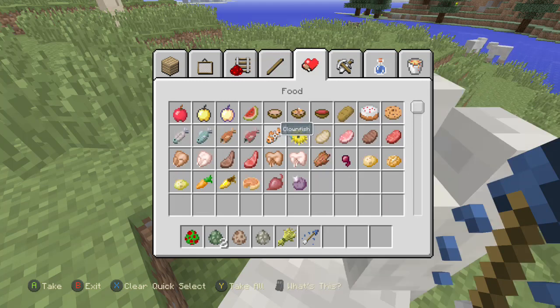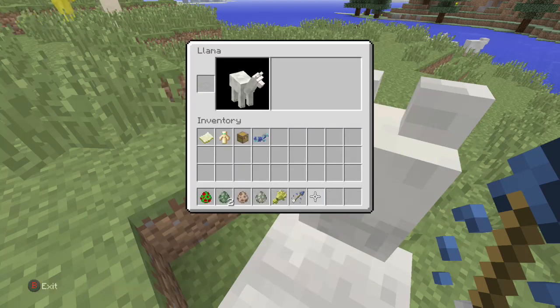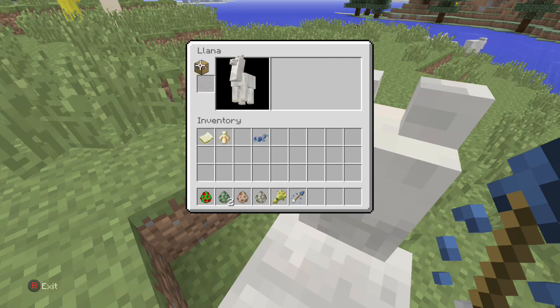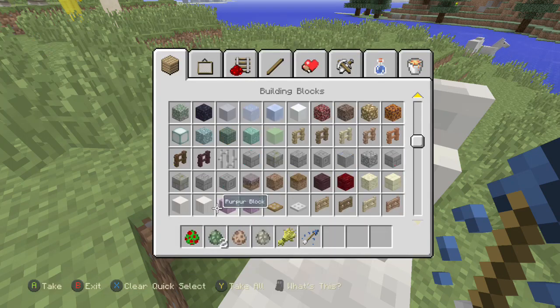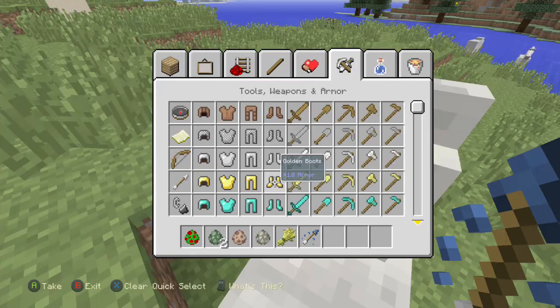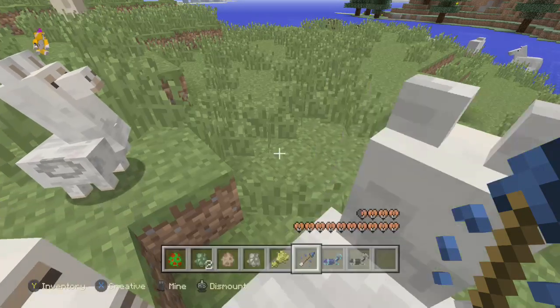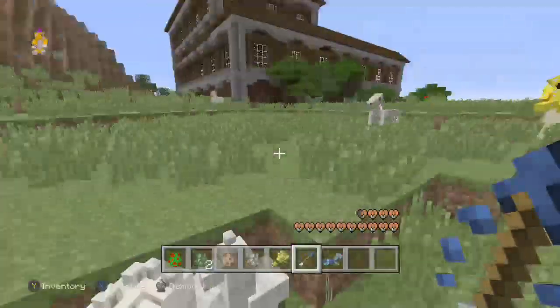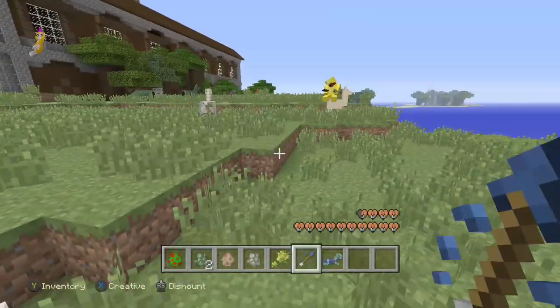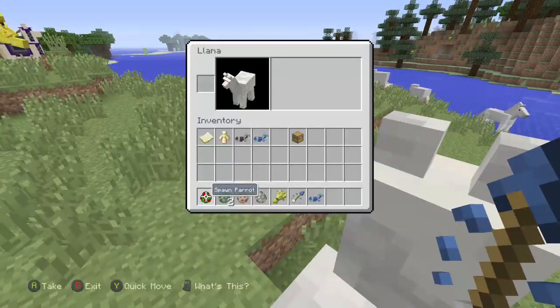Yeah, we were going to grab a chest. Can you put a chest on him? I don't really know what to do with these actually. I don't know what you put on them. Do you know what you put on them, Romanus? I'm going to try the other horse armors. I don't know what you put on one.